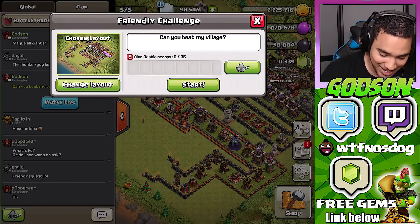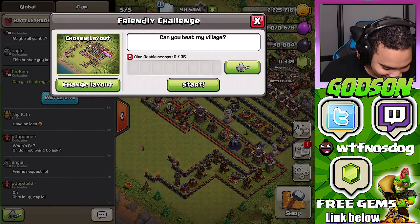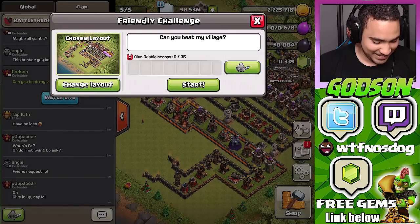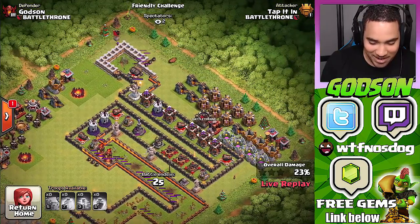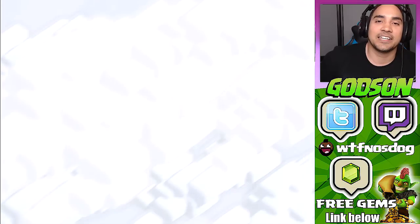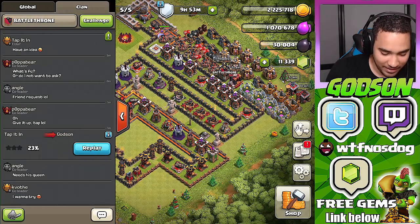Maybe I could do it, because I know what to do. Give it up, Tap — he's not gonna do it. Someone else, we need somebody else. Oh, unable to start the challenge, previous challenge in progress — is he still going? Oh, he finally took it out! That thing is finally over. Zero seconds — he finally took it out, just a little too late though.